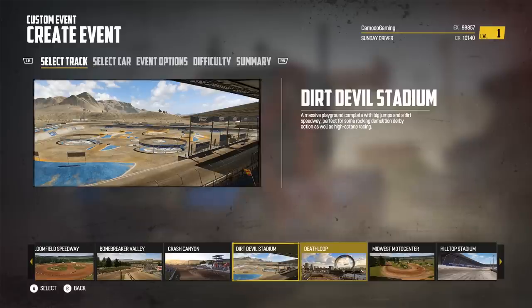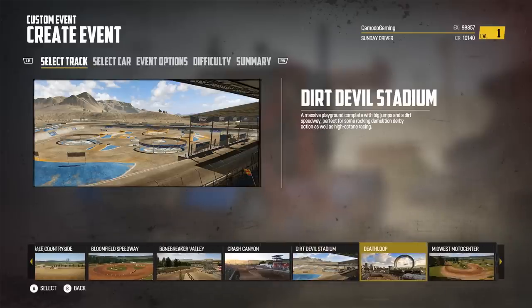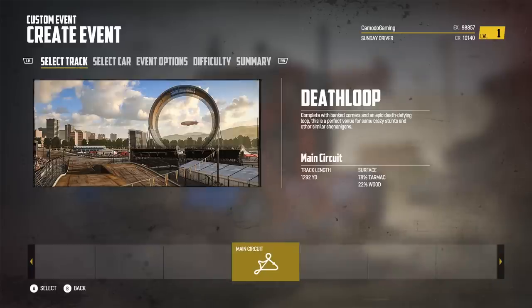We have two new tracks. We've got the Dirt Devil Stadium, which consists of a derby track and a speedway that looks like a triangle — kind of a weird-looking speedway. And then we have Deathloop, which looks to be the new ultimate track here in Wreckfest. It does have a huge loop and it looks like it has several intersections.